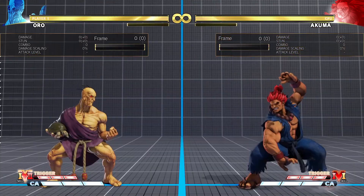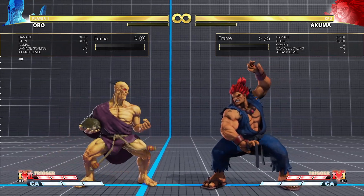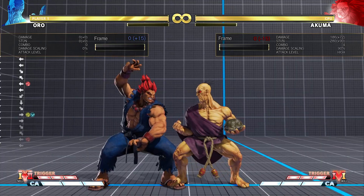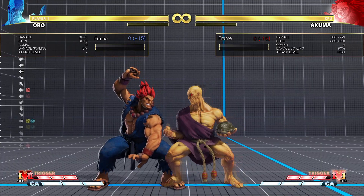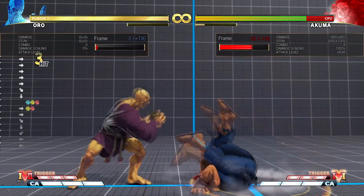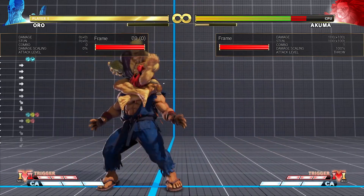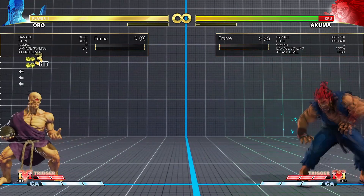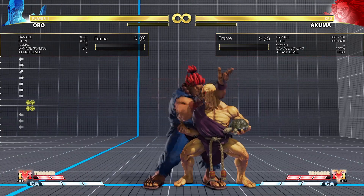Oro also has a Hit Grab. It switches sides and does lots of damage. The normal versions are minus 2 on dash, but the EX version is plus 2. His V-Skill 1 is a slow, mountainous projectile with a long startup, but once you get it out it's super useful. Here are some setups.